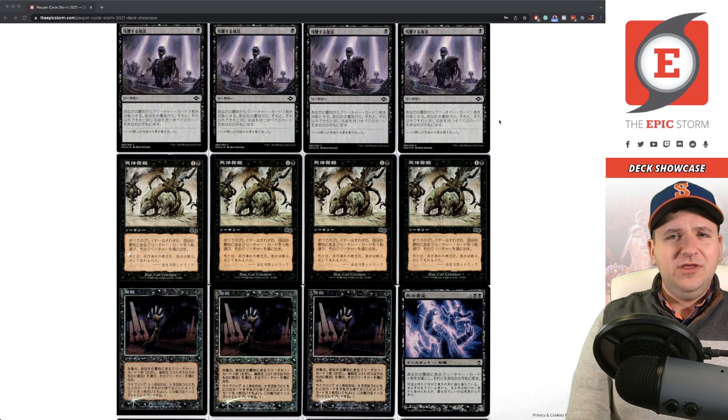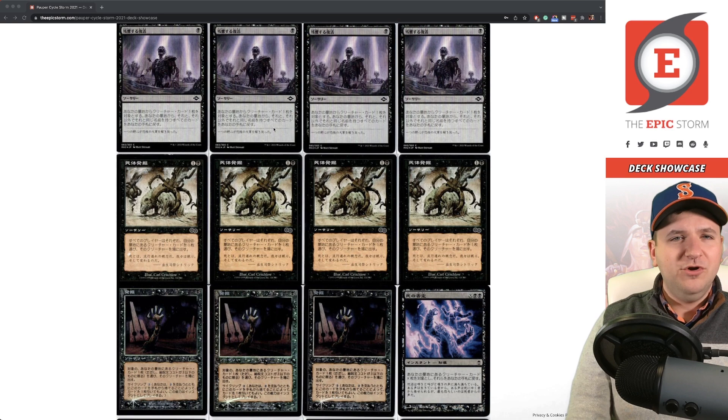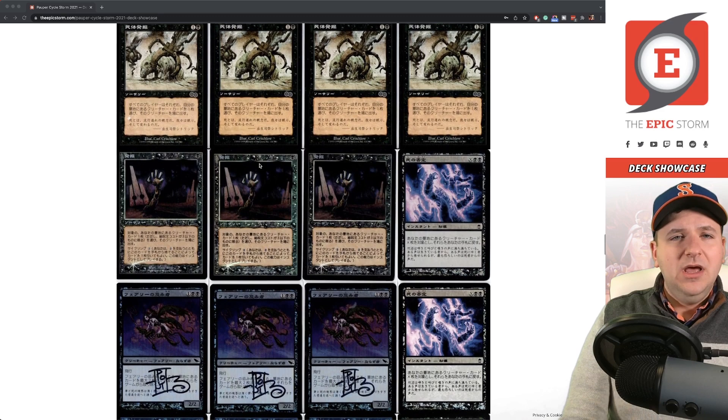Echoing Return — I tested this after Modern Horizons 2 came out as a poor man's Reaping the Graves. It just doesn't work — it's so infrequent that you have multiples of the same cycler, and there'd be times where you'd cast it for one mana to return one creature and it was never good enough. I gave it a fair shot, it just stinks. I'll probably get these signed by Matt Stewart in person at some point — Matt lives in New Jersey and I'm in New York, so we're not far.